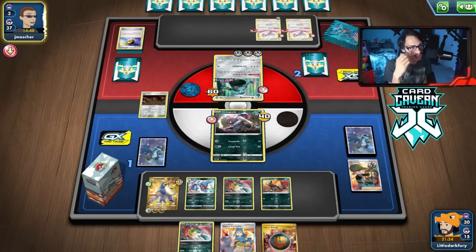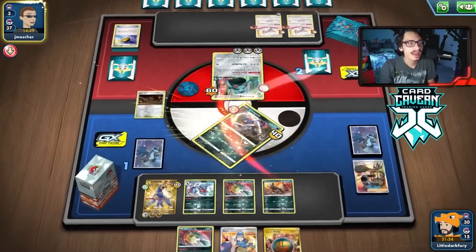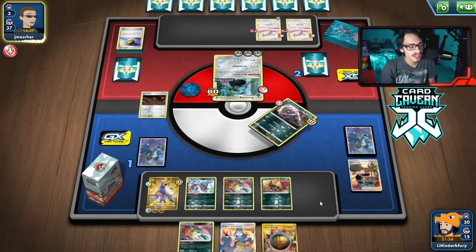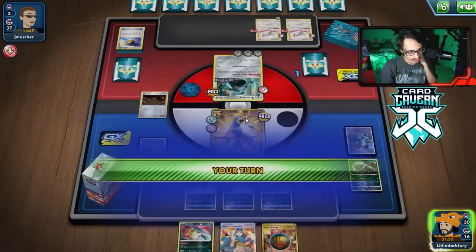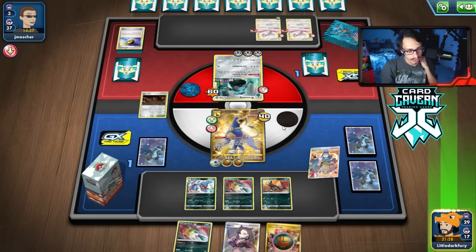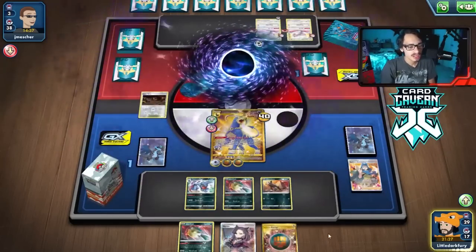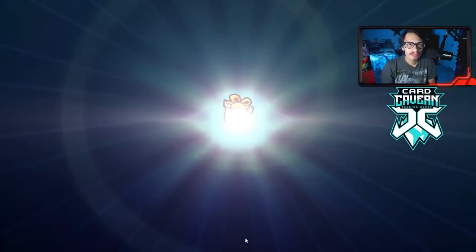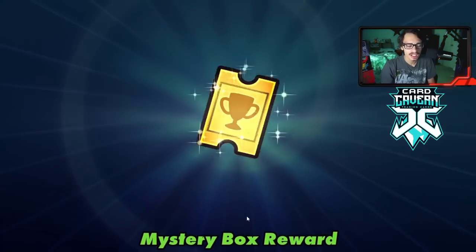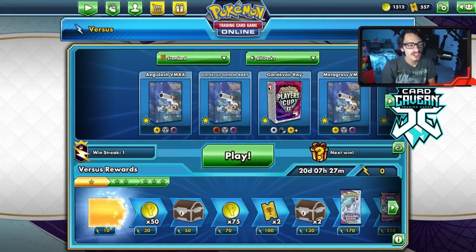I don't think they have a Zacian left. Zamazenta would actually be a little annoying because they can remove my energy. That is game — Quillfish has defeated my opponent's Bronzong/Zacian/Cinccino deck in a very interesting fashion. Darkest Fang for the win: 190 damage. Barely played a draw supporter that entire game — I don't think we did play a draw supporter. Still, we managed to win. Quillfish MVP.